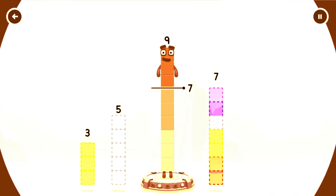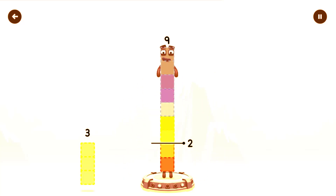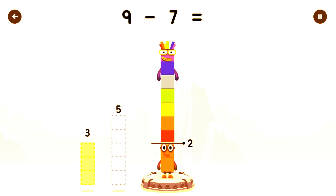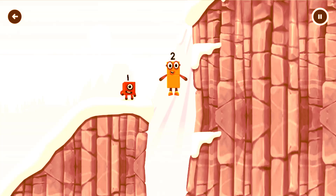Take eight number blocks away from nine to leave two, five, seven! Have another go. That's right — Nine minus Seven equals Two. Good job!